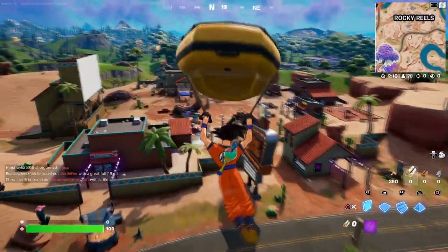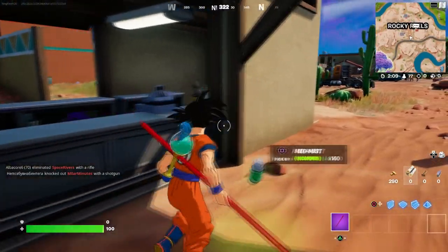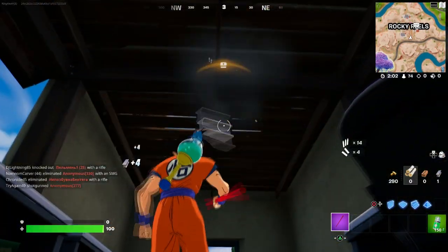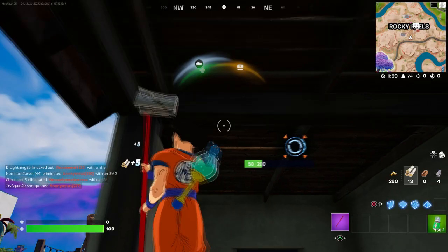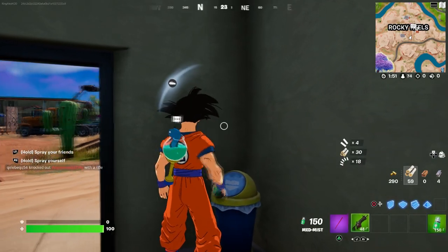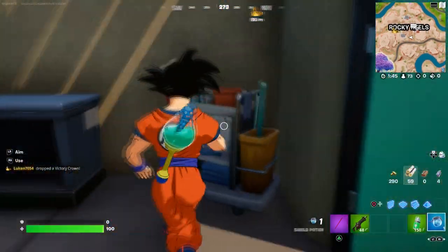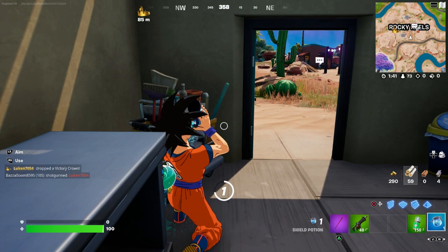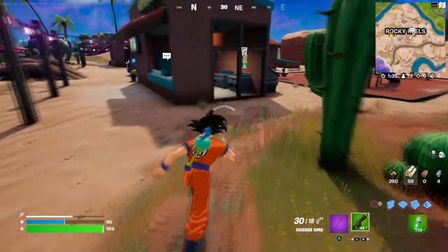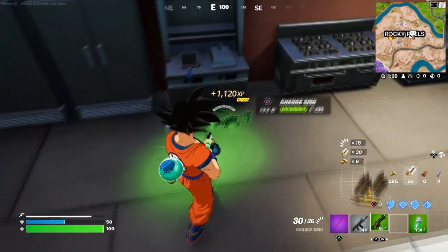To show you where you can get the Cloud, you have three options. One option: if you eliminate some players, they might have the cloud on them. Just letting you guys know that. Another option is to talk to some of the NPCs — they might have it. Or you can look in chests, because they might have it there too.